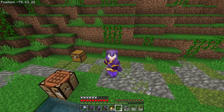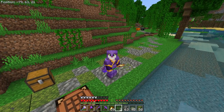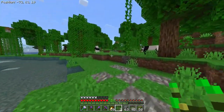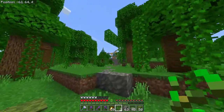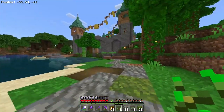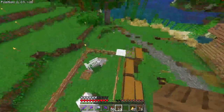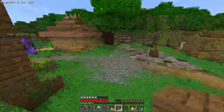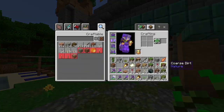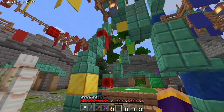Oh hey there, I see you caught me making the path between Fort Solace and Taylor's base. You might be wondering what Fort Solace is — well, it's a little project I've been working on, and it's right over here. This is world spawn, it's got a huge makeover. It used to look one way, now it looks like this.